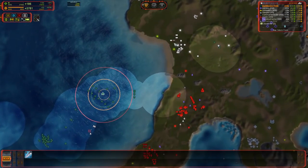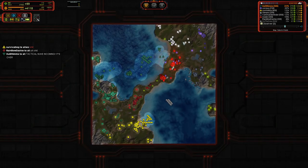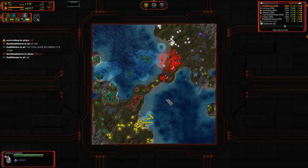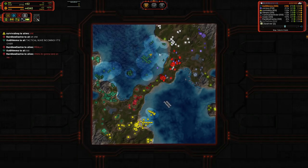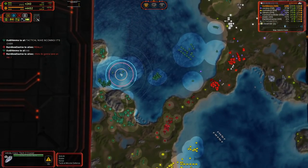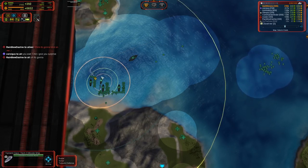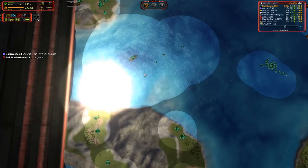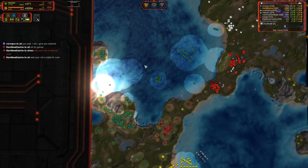All of this eco — the T2 mass extractors, possibly even the T3 power generator — is all in range of your destroyers. You should be able to get in there and eliminate all of that eco. And there goes the nuke, right for the build power. Whenever you hear a nuke, you should just start walking with your ACU — that's pretty much just what you do.